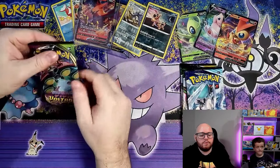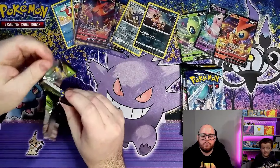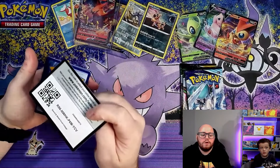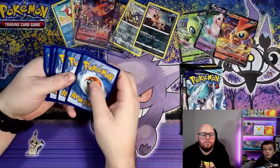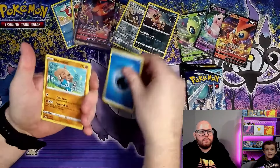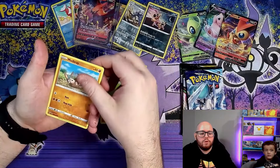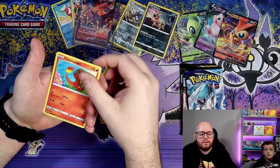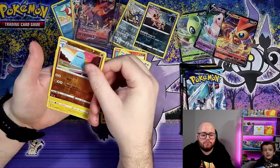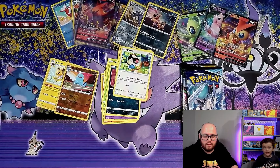Can we get something good out of the last Vivid Voltage? Probably not, but you never know. I guess fire, I guess electric. We've got: Slowpoke, Magcargo, Pineco, Mudbrayen, Charmander, Chatot. Quagsire in the reverse — at least a rare reverse — and a Jolteon non-holo. It looks like the brain packs have nearly all Pokemon that are actually already in Pokemon Go.